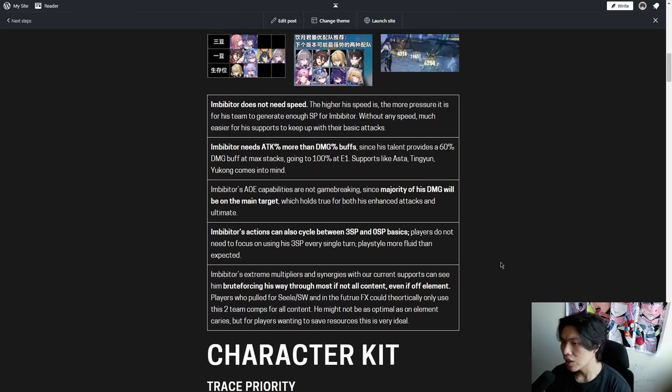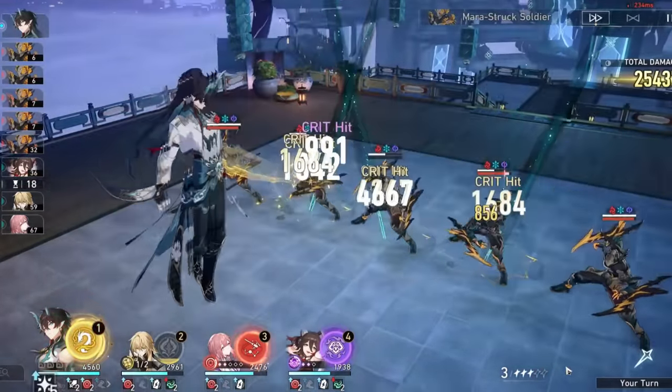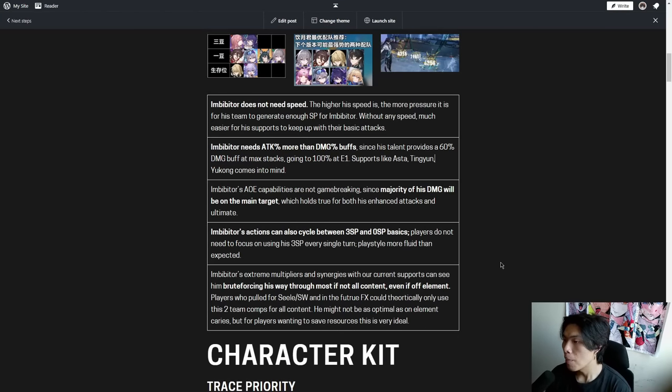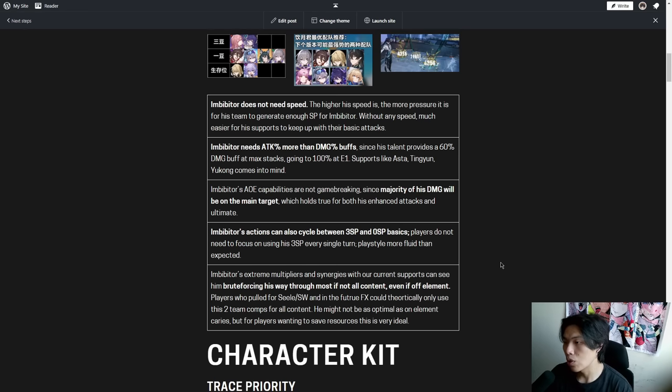Number 4: Imbibitor's action can cycle between 3 skill points or 0 skill points. Players do not need to use his 3 skill points every single turn — his playstyle is more fluid than you might think. The general consensus is: either stick to 3 skill points or completely stick to 0 skill points. There is no in-between, because the benefits of using all 3 skill points at once is much higher than splitting them into 1 or 2 skill point actions.